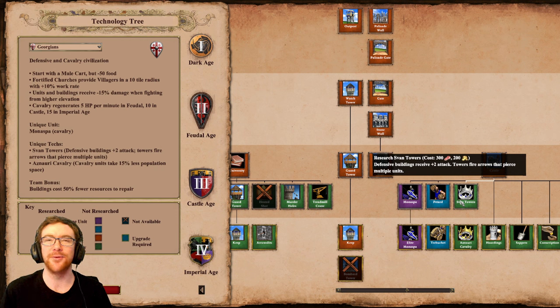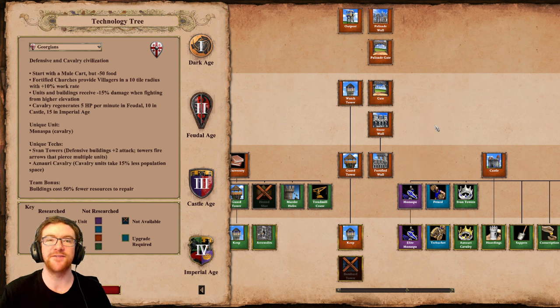I think the projectile could be a little bit more visually clear. And last but not least — something I'm a little bit concerned about — buildings cost 50% fewer resources to repair. This is going to make castle wars really, really difficult against Georgians in team games. Think of, for example, a Frank castle in Imperial Age with a Georgian ally — they're going to be spending so little resources on repairing that castle. It'll also make things like Persian douche in team games stronger, and could enable other civs to do similar strategies.